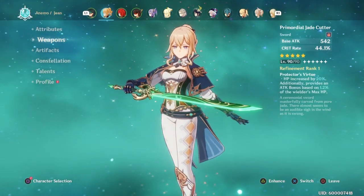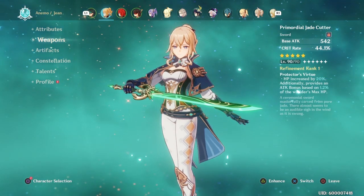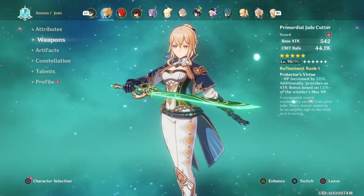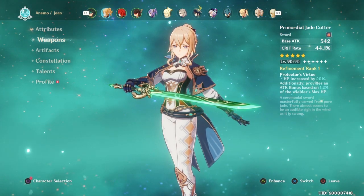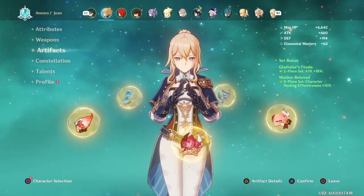So then we're going to get into Primordial Jade Cutter. This is the weapon I have on her. I knew I was going to either run this weapon or Sacrificial Sword on her to help with the energy recharge. This helps with her crit rate, so she can deal damage as well with Xiao. Right now she hits around 13k per skill or E, and then around 22k per Q. As I get talents and level up more, it'll definitely keep growing in damage.